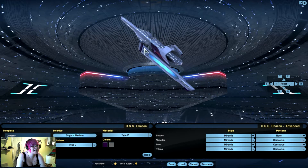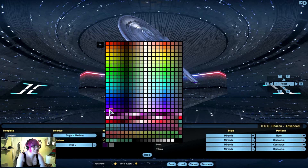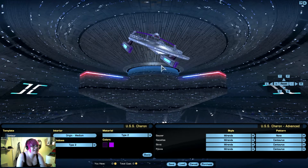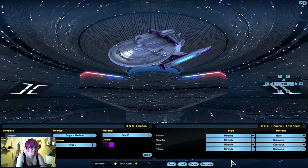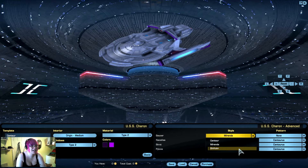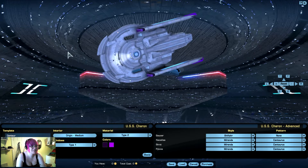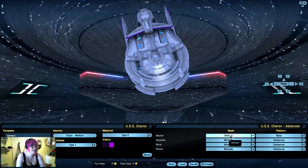That's changed the nacelles and that stripe. And yes, I'm going with purple and pink. I'm sorry — sue me. That's kind of sexy looking. But here's where things get really awesome, because right here we can change the style of the different parts. That's a Miranda-Chikar amalgamation which actually looks pretty freaking awesome.